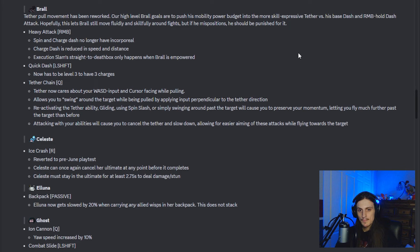Brawl got some nerfs, but I don't really think it's going to change him too much. The biggest one is with his quick dash — it now only has two charges at its base level and you have to level it up to three to get the third charge. The spin and charge dash no longer have incorporeal on them, but they were super small anyway so this doesn't really affect much. The charge dash being reduced in speed and distance is potentially damaging, but I suspect he should be pretty fine. They also made it so execution slam straight to death box only happens in brawl's empowered state — if you've dealt enough damage to get empowered, then it's the same. If not, you won't straight-to-death-box them.